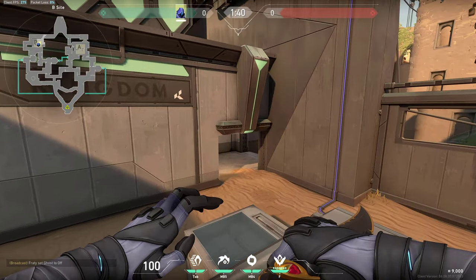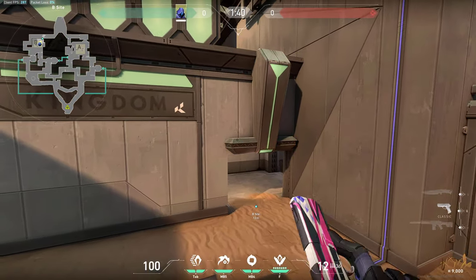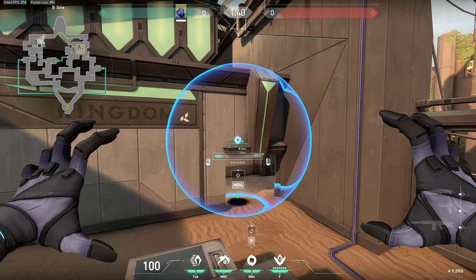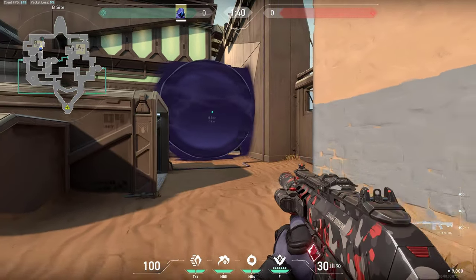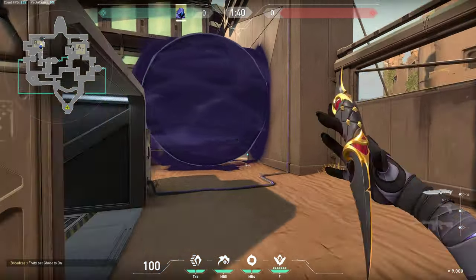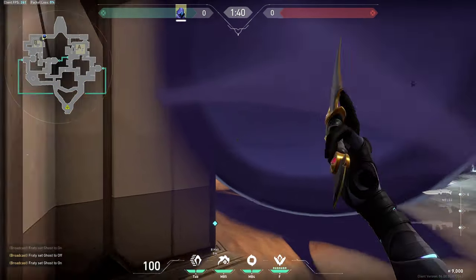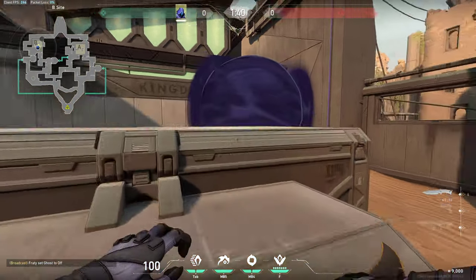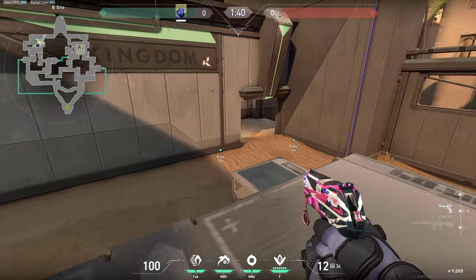When attacking and you are in a post-plant situation, you want to be smoking this off. You can do it by simply placing your smoke on this ledge right here, so it would look like this. As you can see, there is a little gap which gives you enough info if enemies are coming. They have no vision on you and you can just hold this and try to get some free kills. You can even play on top side and you will still see them first.